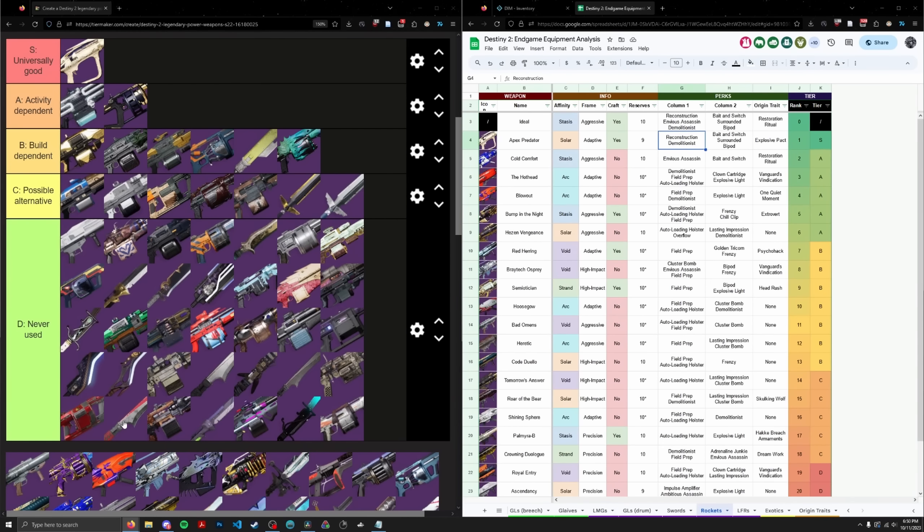Bad Omens — a lot of people were surprised by how high I put this thing. It's one of the two best archetypes for rockets in the game, and it has Auto and Cluster. Cluster isn't horrible — by my estimation it's roughly a 10-12% damage perk depending on how you calculate wolf packs. It gets 10 reserves too. It's like baby's first rocket for damage. That said, most people probably don't even have one of these anymore, and I wouldn't recommend it given easy access to Hothead from Vanguard focusing. I'll put it in D tier — this D tier is a very wide spectrum.